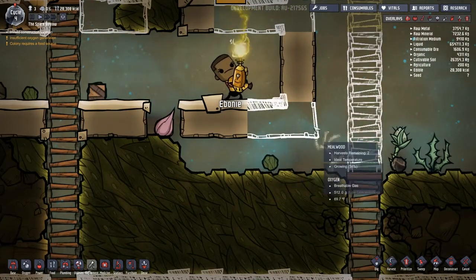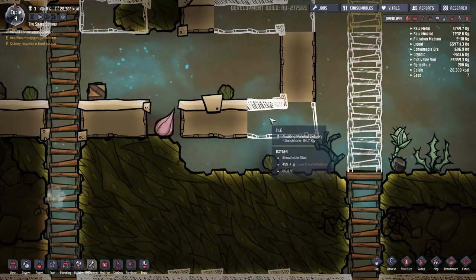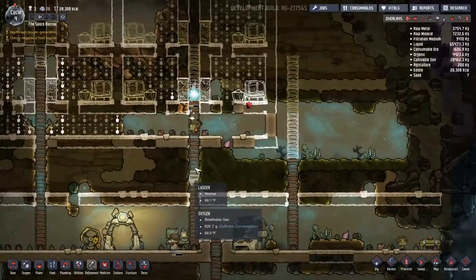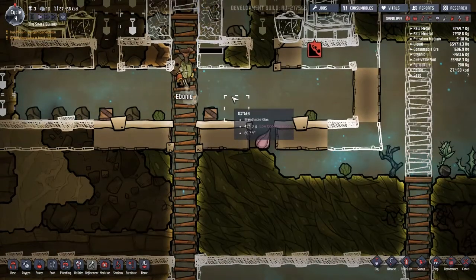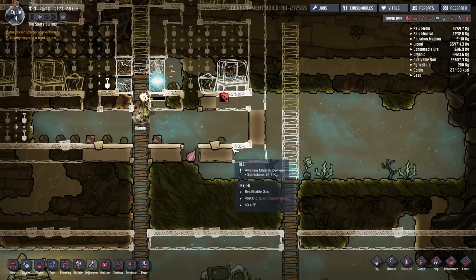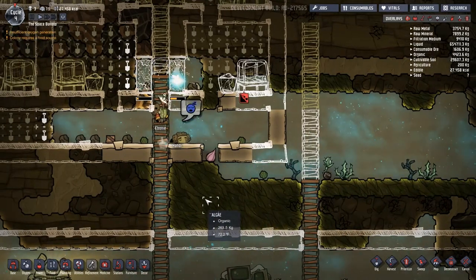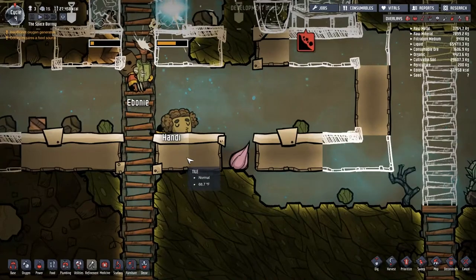Have you ever seen this happen? One is standing here working on something, the other is up here building, and suddenly the one standing here is hanging by his or her head, body flailing - they start to suffocate and you've got to go rescue them. Kind of funny, not for the dupe. All these little puffs that come out of them - I'm pretty sure that's carbon dioxide, exhaled breath. They can jump up two levels - that's the most they can jump. Anything more than that and you'll have a trapped duplicate.